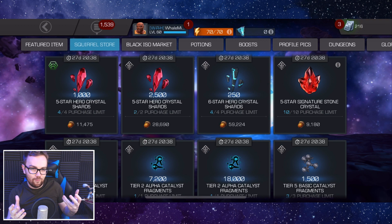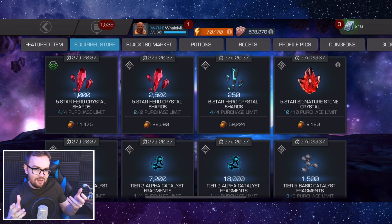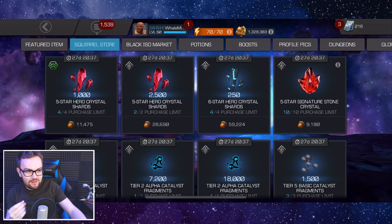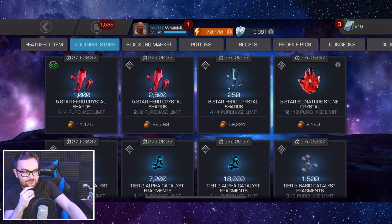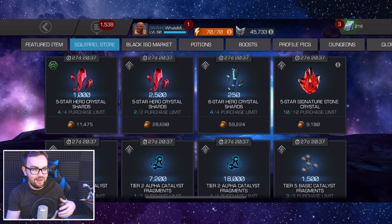You can buy everything in the squirrel store and get loads of milestone stuff for very little effort, because there are 2 million acorns available throughout this event, but you only need 1 million to get all of the rewards. It's a very low effort event and doesn't require anywhere near the grinding of something like the Fantastic or the Doom Invasions, where every day you had to 100% multiple quests. So it seems like a very refreshing event that I'm very glad to see.